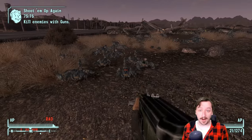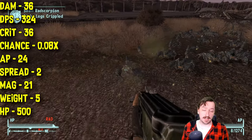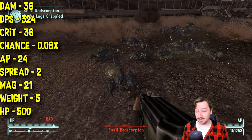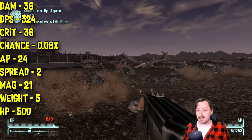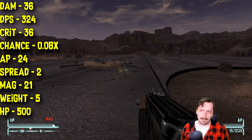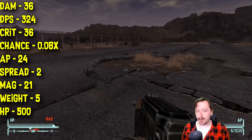This one does 36 damage per shot, which is very high for a submachine gun — 324 damage per second, which is extremely high. That can go even higher with different damaging perks; something like Bloody Mess could help you out with even more damage on top of this.